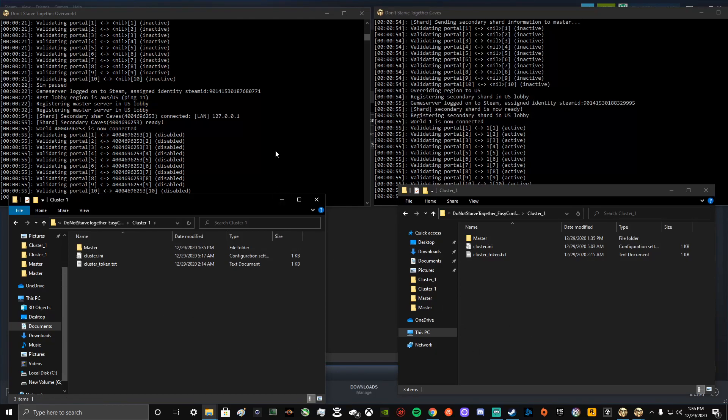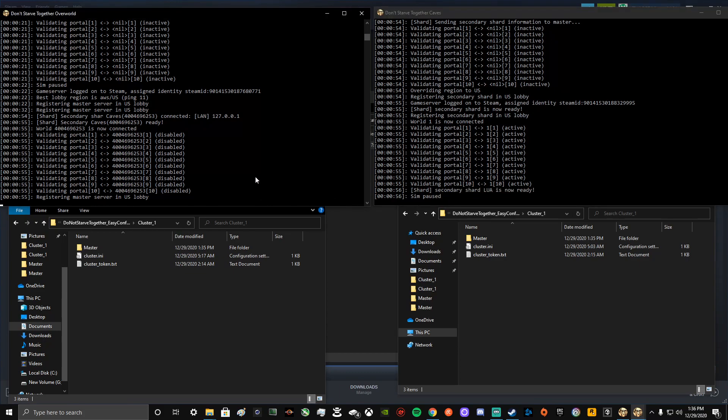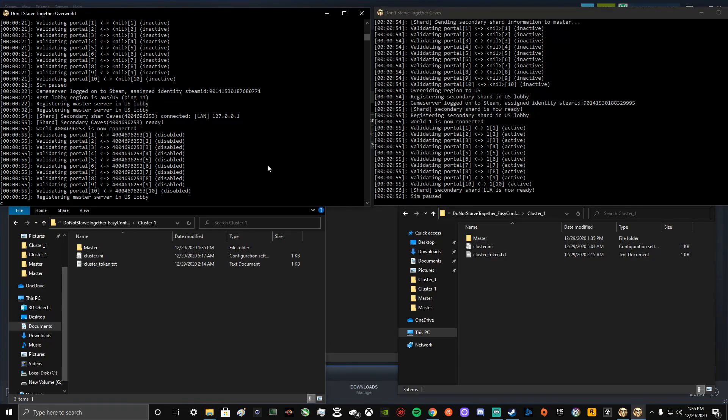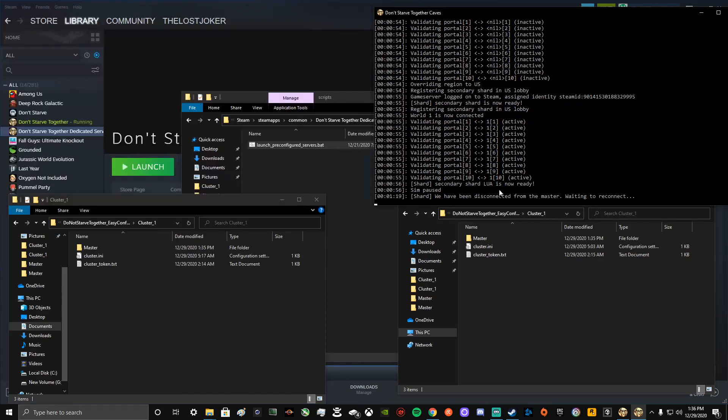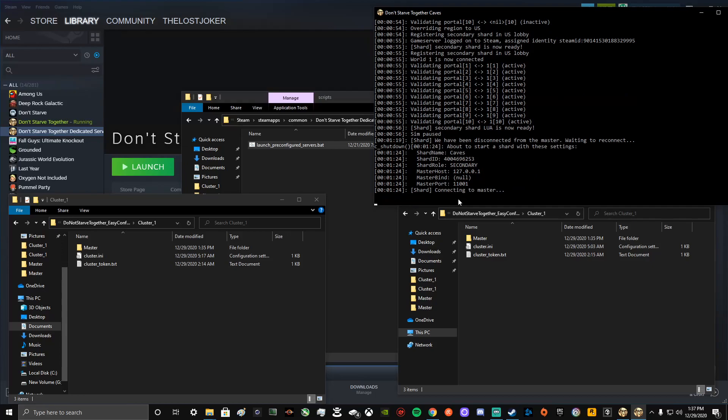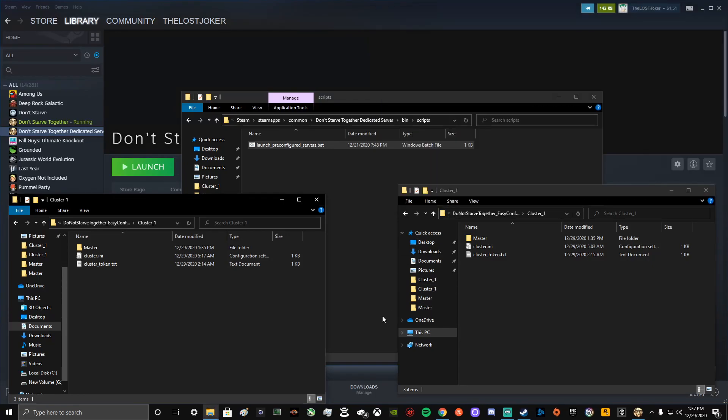So my server is running right now — I need to close it out. To shut it down, you type c_shutdown() and run that in both server windows. Once that's done, we're good to go.